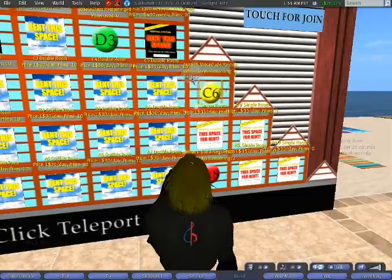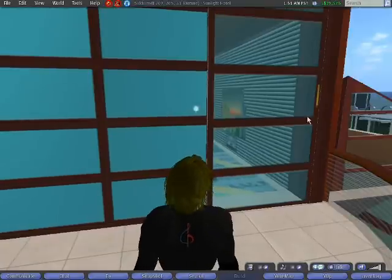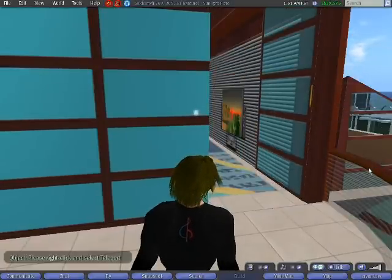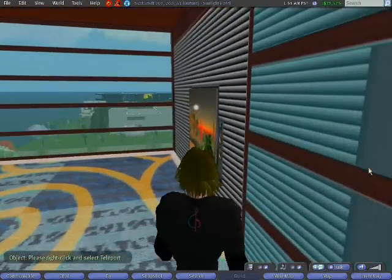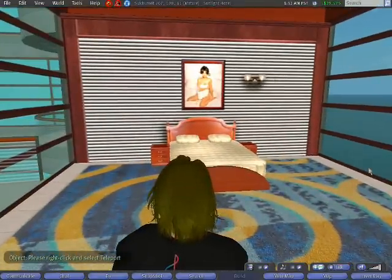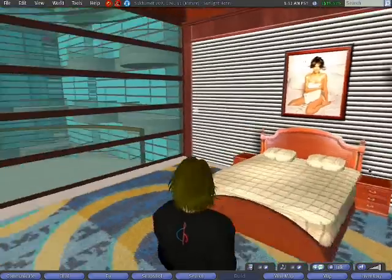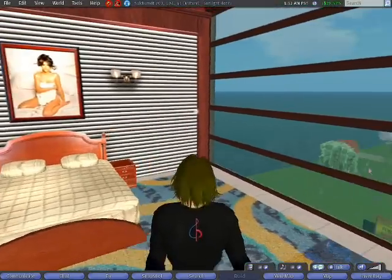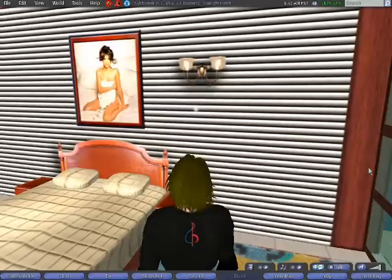Let's go ahead and teleport up there and take a look. We are at the room. I'm going to go ahead and touch the door. I've paid so I can get in — this is a security door. If you are not somebody who has paid for this room, you cannot enter. I do have the ability to allow other people in the room if I put them on a list. Every room comes with a bed and a television.